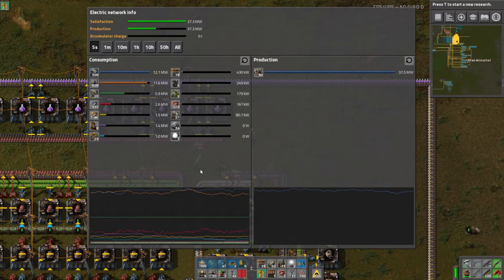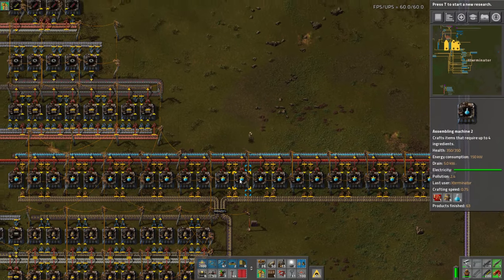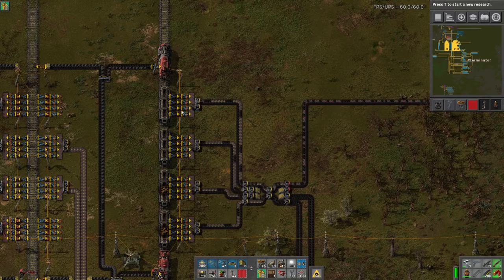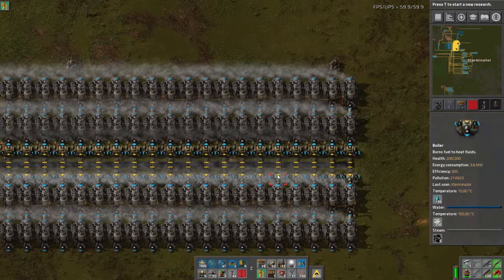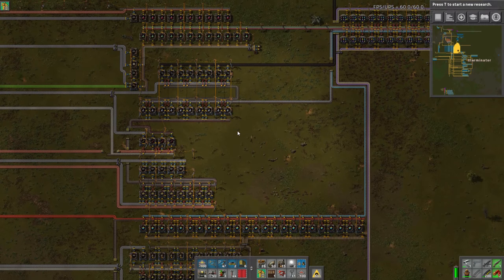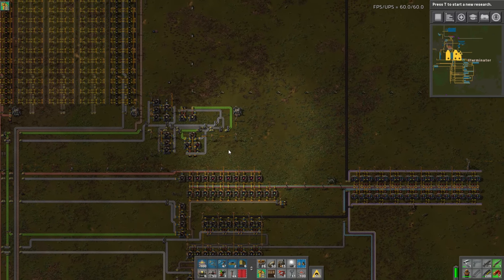We did have a bit of a power outage during the stream — no coal again, which I'm still figuring out. I did put a four-lane balancer here, which I think is helping. I also upgraded this all to red belt because yellow belt was a bit too slow for this many steam engines.